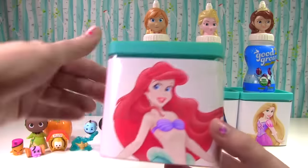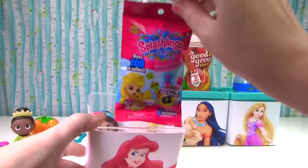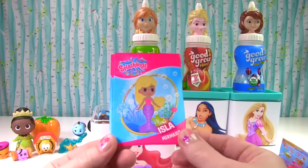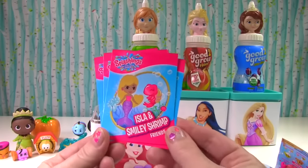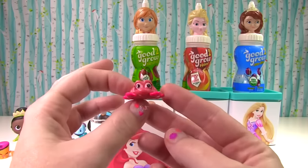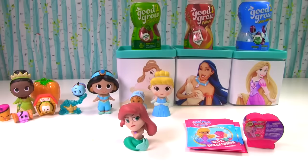Time for our Ariel surprise box — so what will Ariel have for us? Oh no, there's a lot of slime in here. Maleficent is still tricking us. Under that slime we have Splashlings, making a splash just like Ariel. What did we get inside this slime bag? Here are the collector's cards — it's Isla the mermaid, Sparkles, another Sparkles, and this one's a super treasure. Here's Holly Heartstone, and here's Isla with Smiley Shrimp — they're good buddies. Our little Splashling is Claudette the little crab. Isn't she adorable? Pinch pinch pinch!